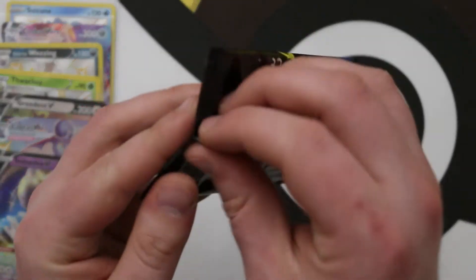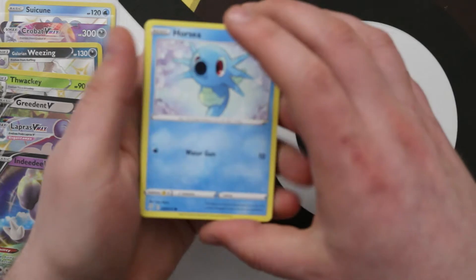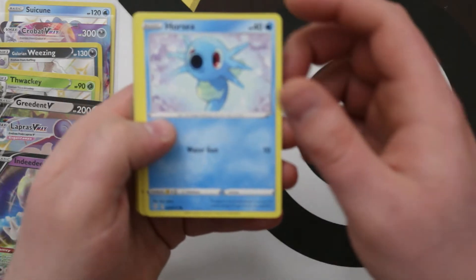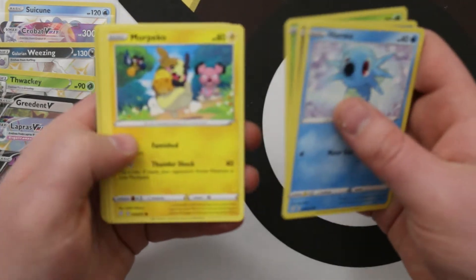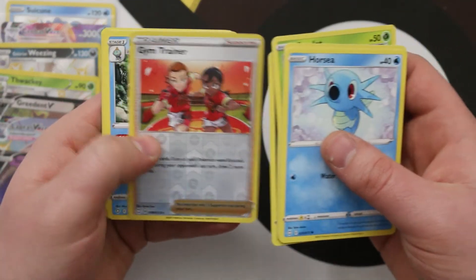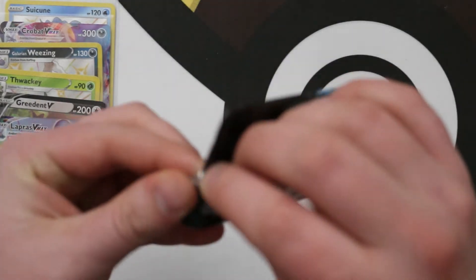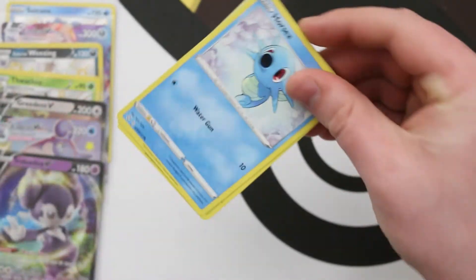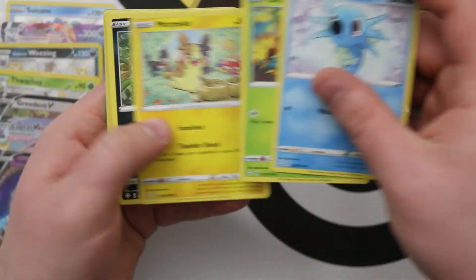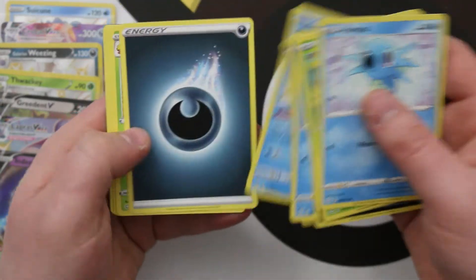I think the fact that there are so few Shiny VMAXs compared to the last set makes it feel more special when you hit something like that. We got a Reverse Gym Trainer and a Drednaw, and continuing on — I think that stack was all one ETB. Hopefully we can keep it going. A nice Reverse Manaphy and a regular Manaphy — double Manaphy back to back. I like all of the smaller cute mythicals — the squishy Pokemon.